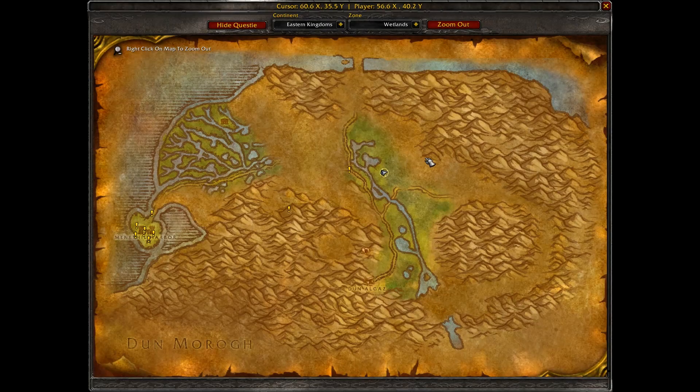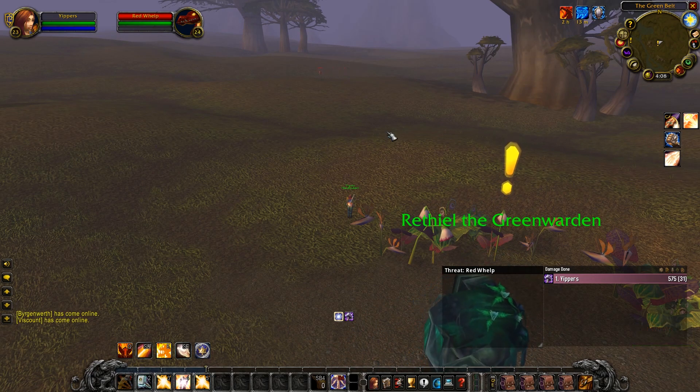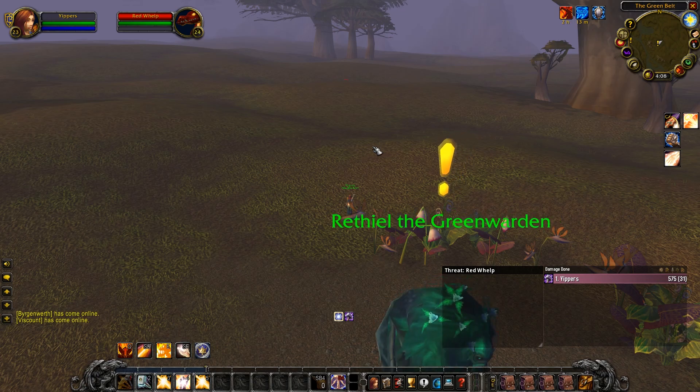We are still in the Wetlands, out here by the Green Belt. We're going to be killing the red whelplings, the flame snorting whelps, and one other type of whelp I can't remember the name of. We're going to be staying here for quite a few levels killing them.